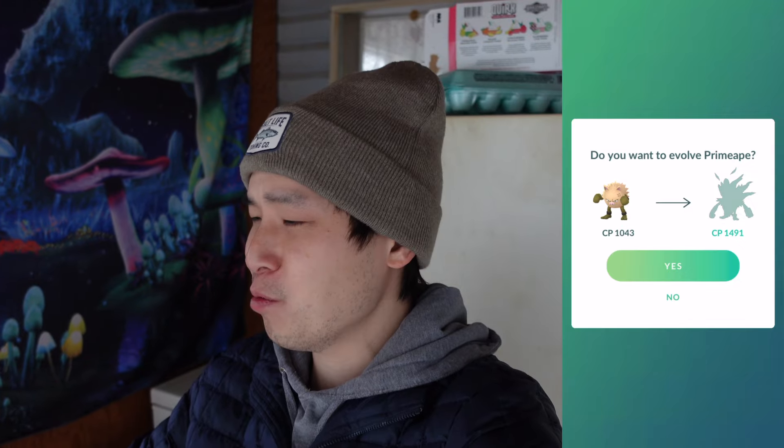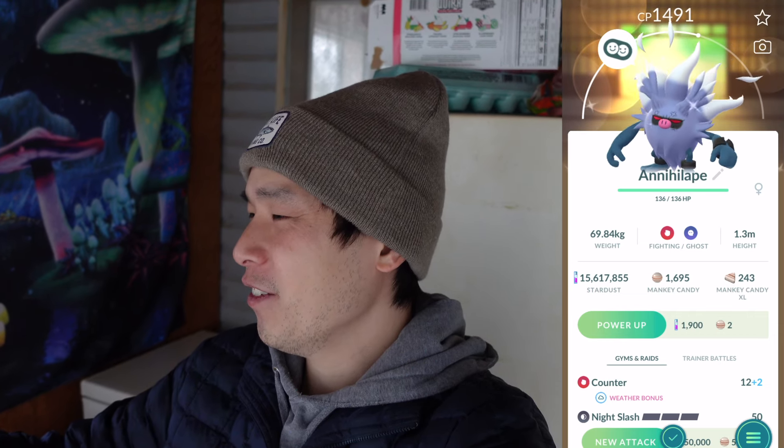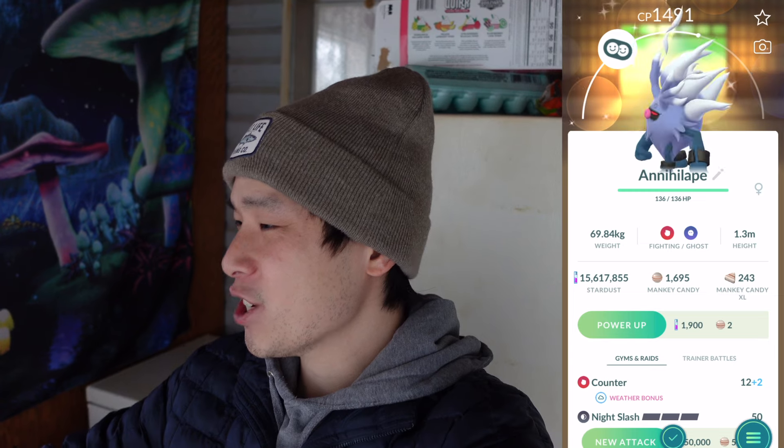Now we can evolve this shiny 98% Primeape to our first dex entry — Annihilape! Also, 14 and 91 — nice. Let's see how this Pokémon looks; 14/91, that's on the cusp of PvP but I don't know if it's good as a 98%. Annihilape — shiny! Let's freaking go, dude — a shiny dex entry!